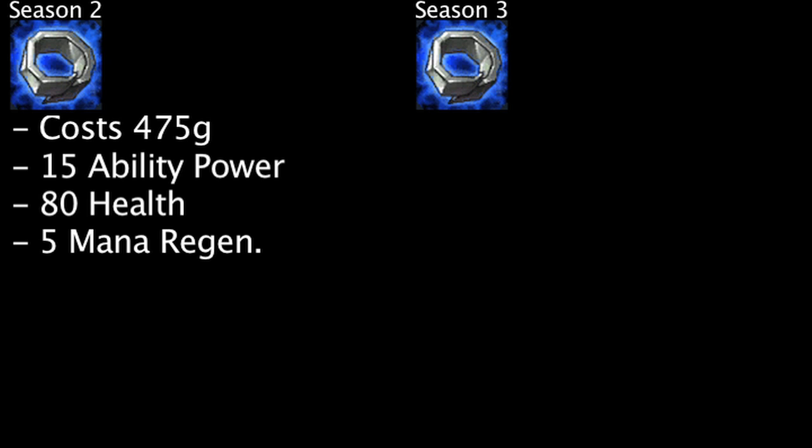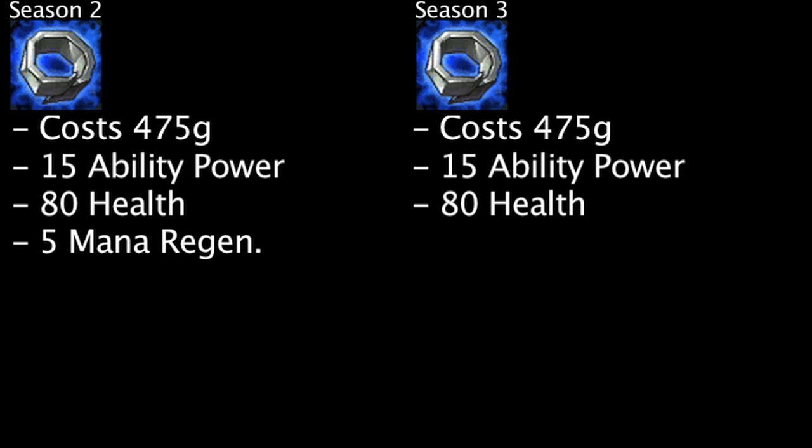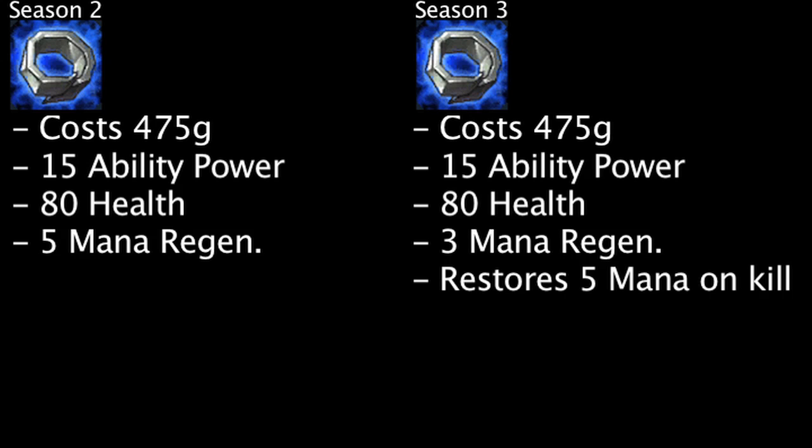In Season 3, the Doran's Ring costs 475 gold and grants 15 ability power, 80 health, 3 mana regeneration, and will restore 5 of a champion's mana whenever they kill an enemy unit. This effect will stack with multiple Doran's Rings.